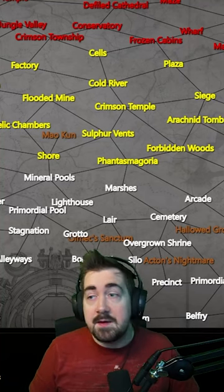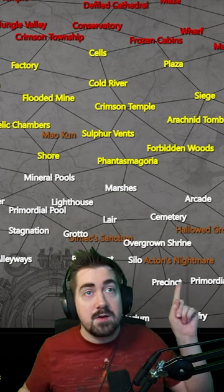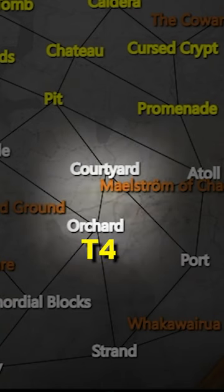Hi, Suzerain here. A great tip for anyone playing Explosive Arrow, Toxic Rain, or anything like that is that we know now that Orchard and Courtyard are Tier 4 and Tier 5 maps.